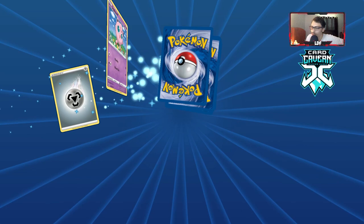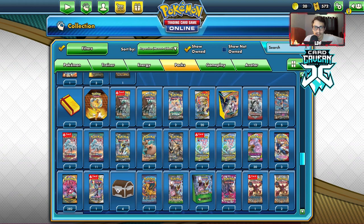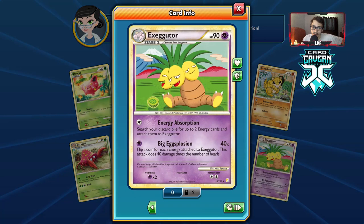Oh, versus Hoopa and a Charizard — god packs! That means this HGSS pack is going to have a Reverse Holo and a Prime, and if it does I'm screaming! I actually might do a video on that in Legacy at some point — it's actually a pretty cool card. Anyway thanks for watching guys, I'll see you on another PTCGO video tomorrow, bye!